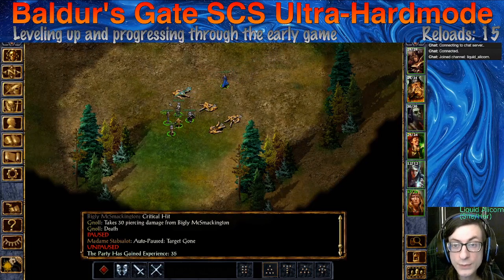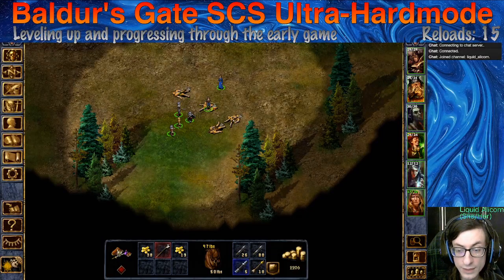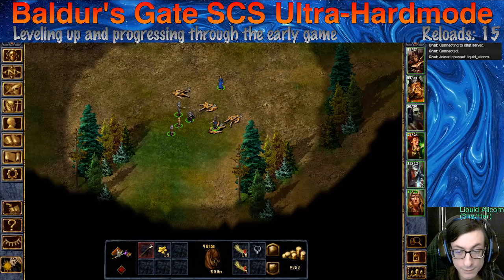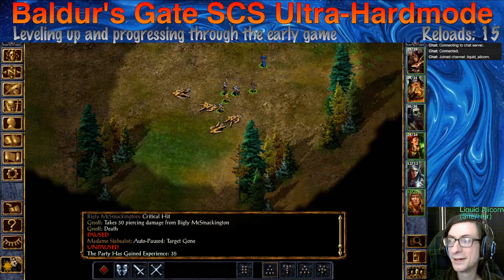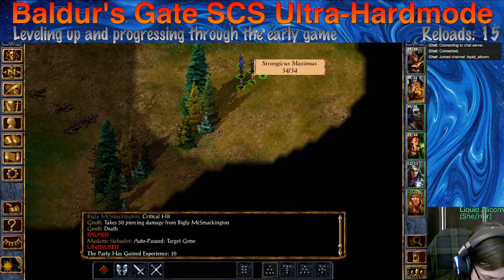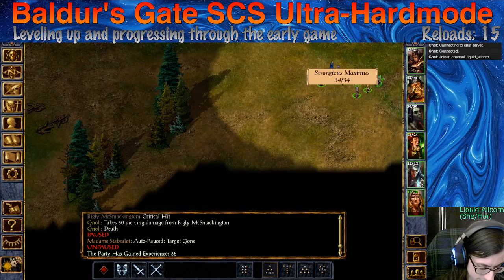That was kind of a surprise but it looks like we got some loot — and actually kind of a lot of money. At this stage of the game, that's huge. Very cool. So we're going to come back here and take on these enemies when we're a little more confident. But for now I think I'm trying to go west — actually east. East, not west.